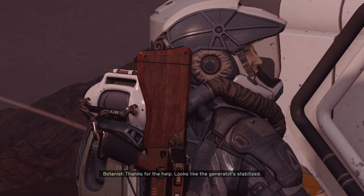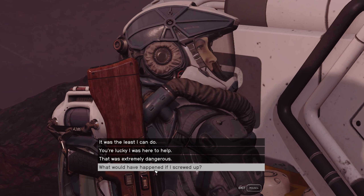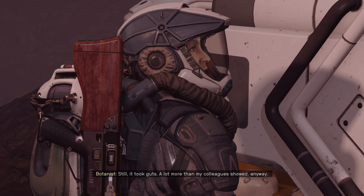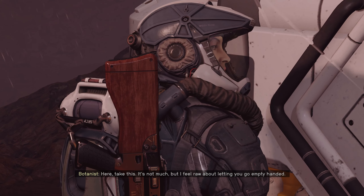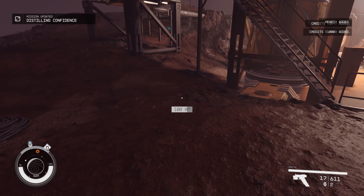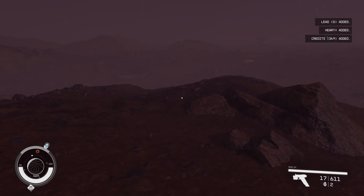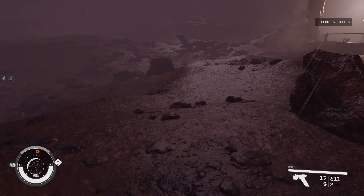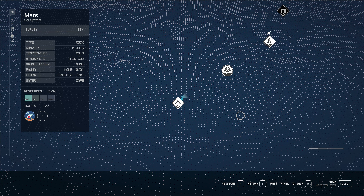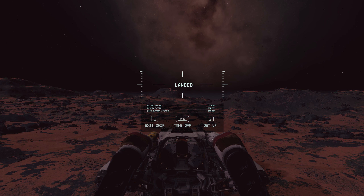'Thanks for the help. Looks like the generator stabilized.' I don't screw up. 'Still, it took guts — a lot more than my colleagues showed anyway. Take this — it's not much, but I feel bad about letting you go empty handed.' I don't need it. 100 XP and lots of stuff — very nice. I am not going to ask questions. Some kind of strange science operation you folks are running if your scientist friends can't figure out basic equation problems.